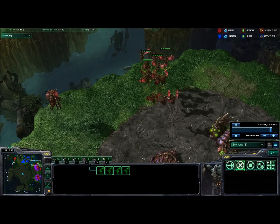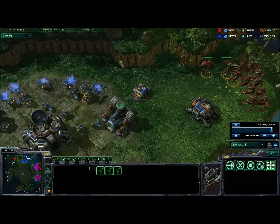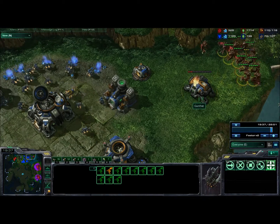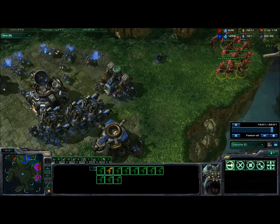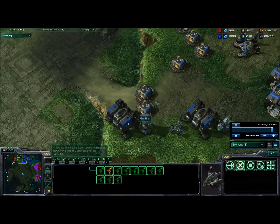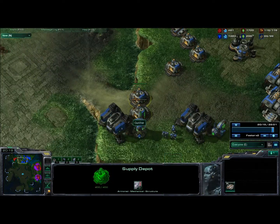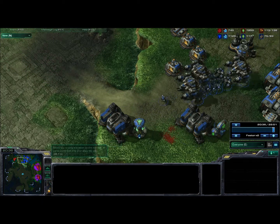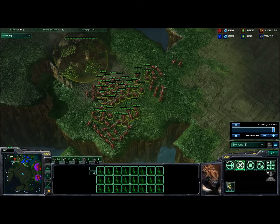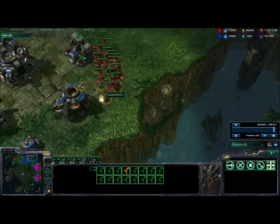Again, it's all about containment — containing the Terran in his one base if you can. I go for the Engineering Bay. He pulls back his army and I move out with my Mutas. I should have attacked the front when I was doing that, but his whole army is back here now. I send my Banelings up — kill off those units. I should have sent my whole mass of Zerglings in, but I'm still just harassing with the Mutas. That's what Mutas are for: harassment.